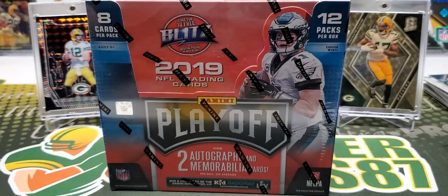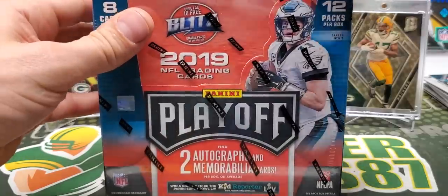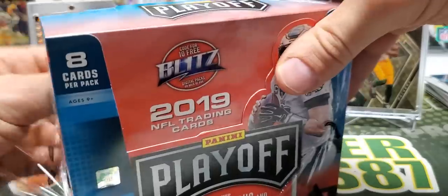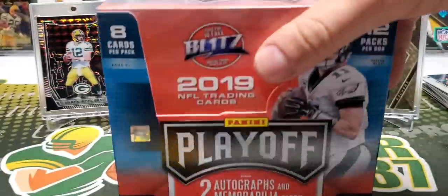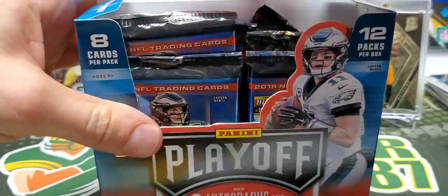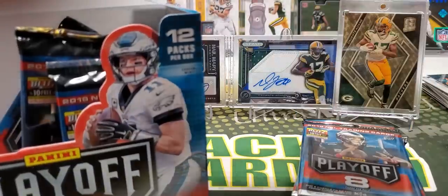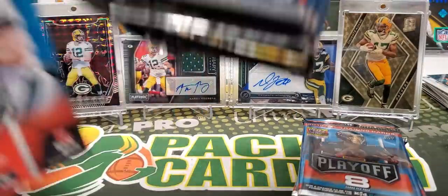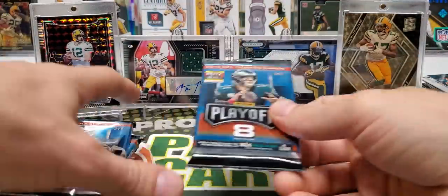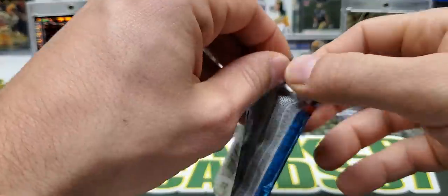Let's get into box two and see what's inside. Maybe we can hit a Contenders Preview Auto — that would be cool. Obviously those are going to be pretty rare. If memory serves me correctly, they're going to be numbered out of 23.